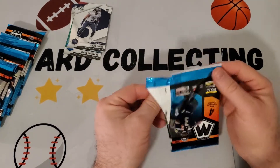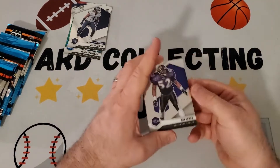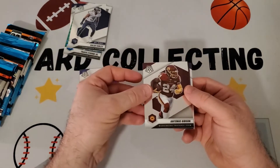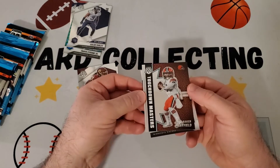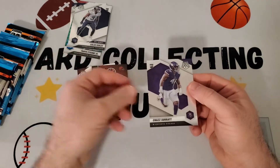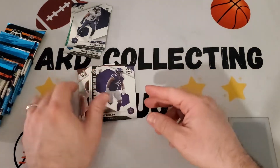Still have a lot of hope for Trevor Lawrence even though he didn't have a great rookie year. We got a Ray Lewis, an Antonio Gibson, a Touchdown Masters Baker Mayfield with the big head — no longer on the Browns — and a rookie card of Chas Surat.